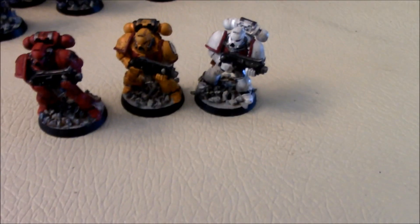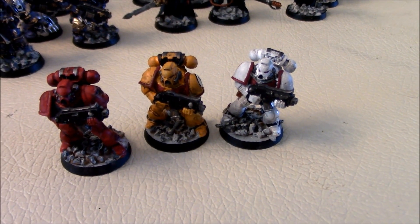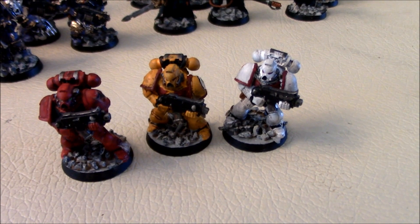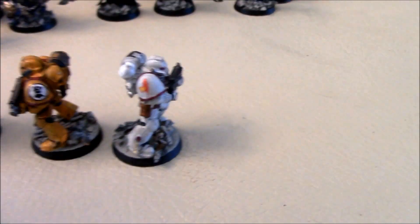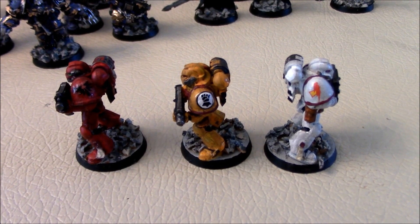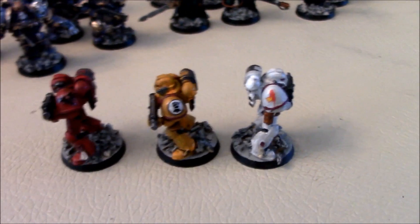These are three test miniatures which I was testing out different Space Marine color schemes before I decided which one I wanted to use. I ended up going with none of them — I ended up going with Ultramarines. On the right we have a White Scar, in the center an Imperial Fist, and on the left a Blood Angel. I put some shoulder pad decals on to show what legions they're from. That's not some of my best work — I was just testing paint colors.